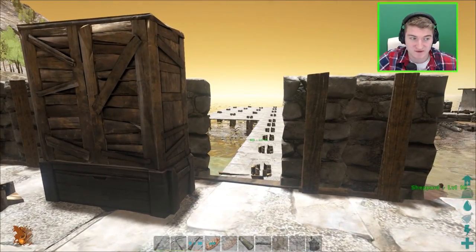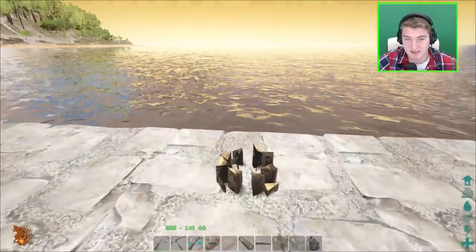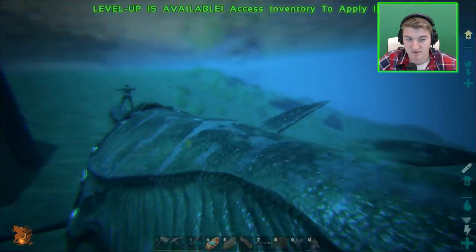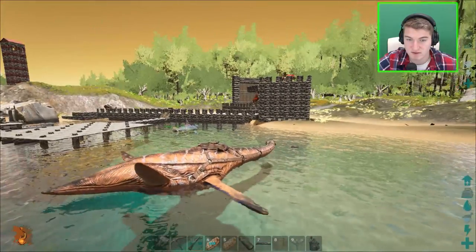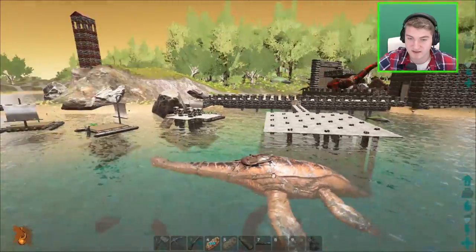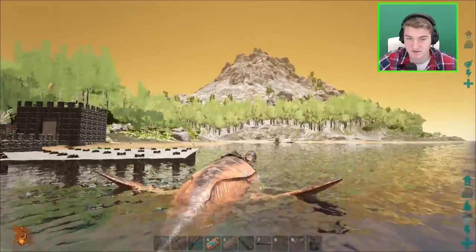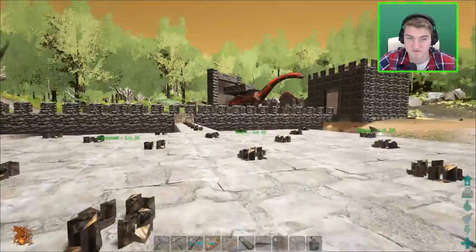Welcome back to ARK Survival Evolved. Today we're going to be working on the plesiosaur platform saddle - I want to make it like a mobile gasoline getter. I don't really know how it works but it's pretty much just like the Bronto. I'm going to bring him closer to shore so I don't have to bring everything out here. I want to bring it right up against the dock. All right, that's probably the best I'm ever gonna get - that's actually perfect.